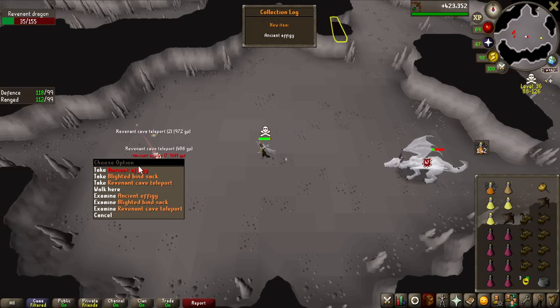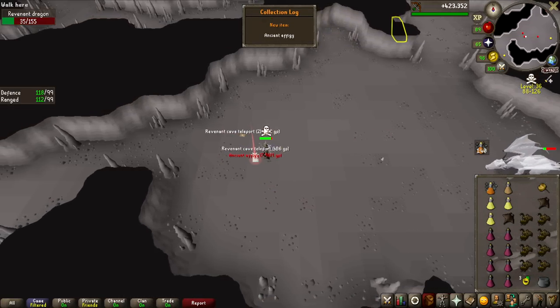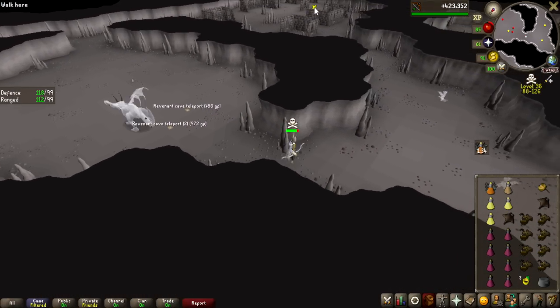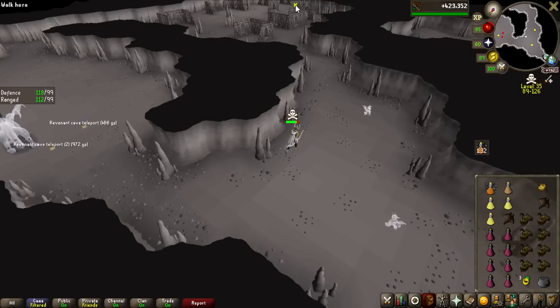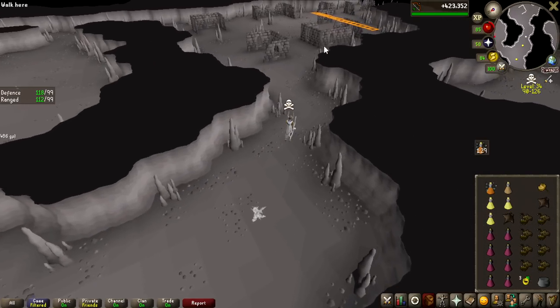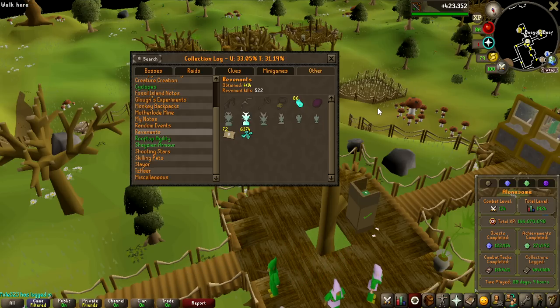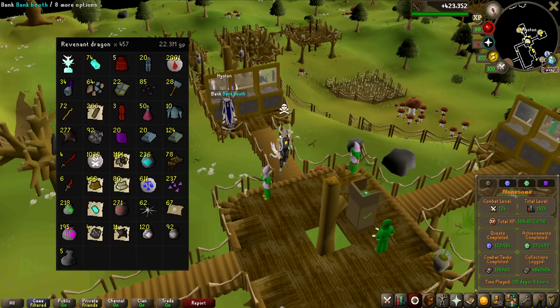Oh my god - the 8 million Ancient Effigy! I think that's the second most expensive one at least. I have to run and go to the bank right away. Just have a look at this log - this is probably overall like 100k revenant kills or something to complete. It has to be ridiculous. By the way, we did get that drop on 457 kill count, and the average amount of money I've made from each dragon so far is 49,000 GP. That is not bad.